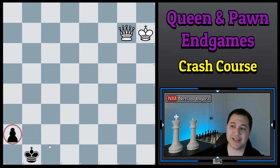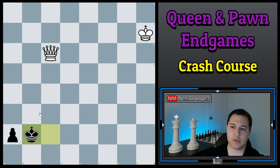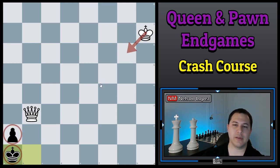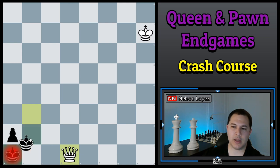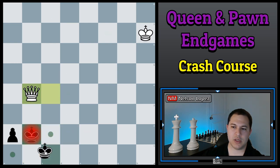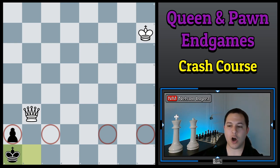Here's an example of an A pawn — something very similar happens. We try the same thing: check, check, check, he moves in front of the pawn and we can bring our king up — except we can't, because again it's stalemate if we try. So we have to do something with our queen: check, he goes here, check, he goes here. Every time we get this position, he goes to the corner and it's stalemate. So A, H, C, and F pawns will always be a draw if they're advanced that far, unless your king is close enough.